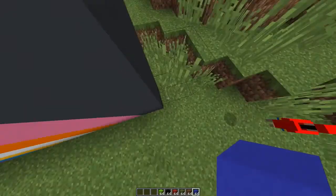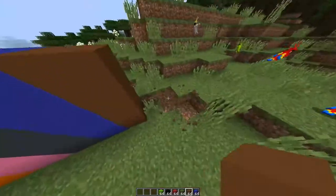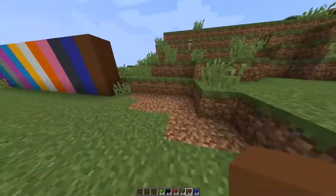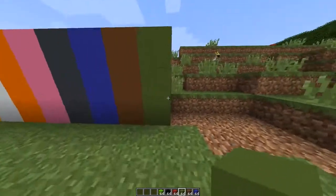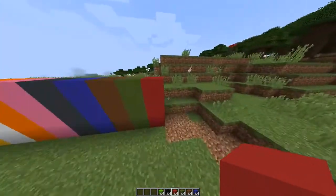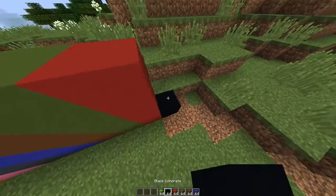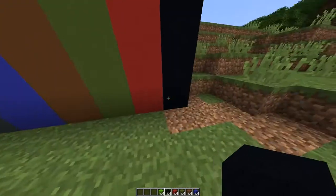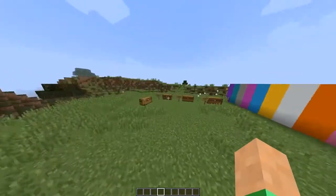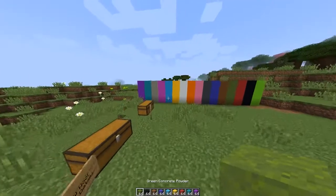We have the blue concrete — I really like that color. We have the brown concrete. Then the green concrete — green's my favorite color so I like it. Red looks so good on the concrete block. Black looks really amazing next to the red — you can build a nice house with that. Then we have lime. So those are all the concrete blocks.